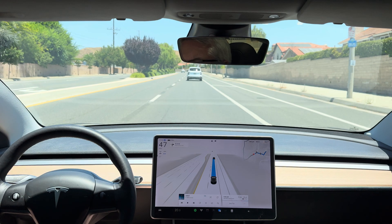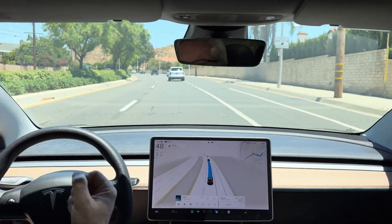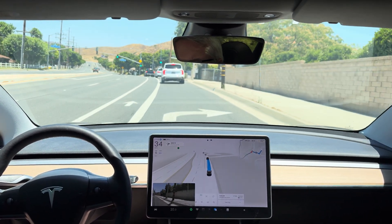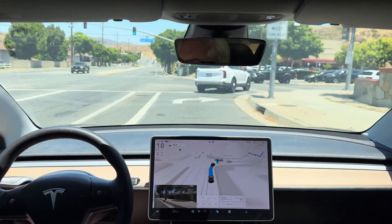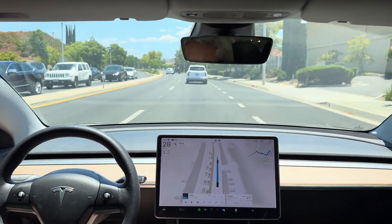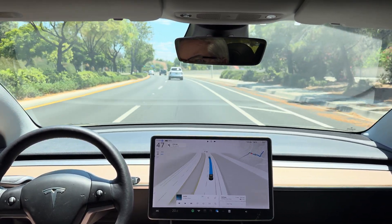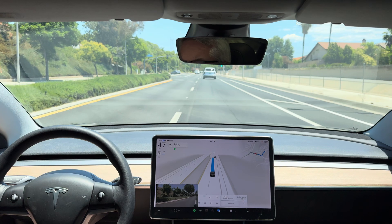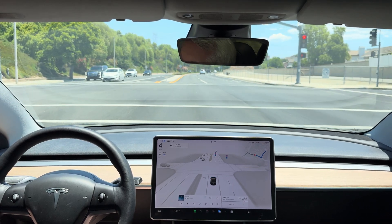In 1000 feet, turn right onto Plum Canyon Road. Glad it didn't start decelerating for that yellow. Now turn right onto Plum Canyon Road. It's kind of going over to the left — this is the longest I've seen it take to move over to the left. There it goes. That's kind of an aggressive brake for that yellow, but it worked.